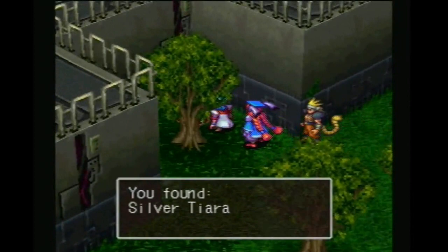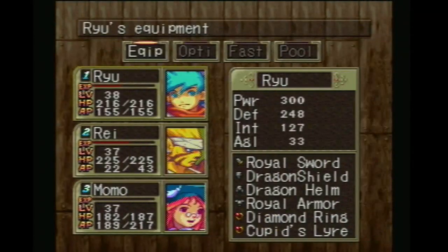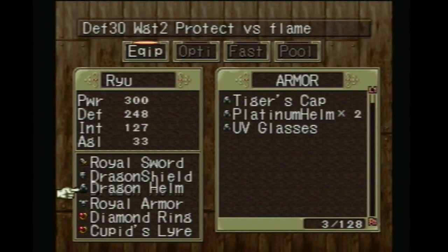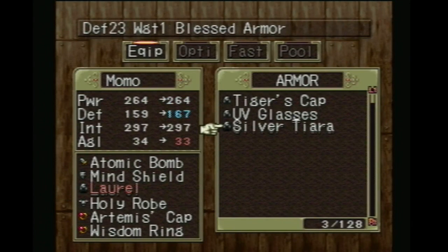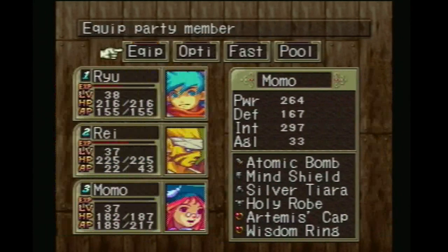There's treasure — Silver Tiara. Ryu, that's totally for you. Can't believe it's not for you. Okay, that's for Momo. Blessed Armor — lowers your agility by one, but you had weight zero, so... yeah, that's going there.